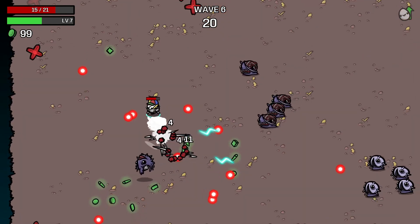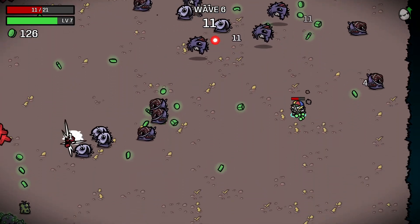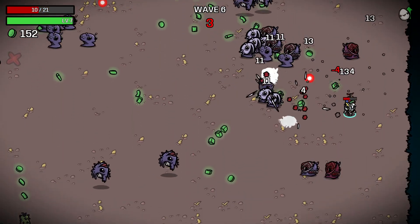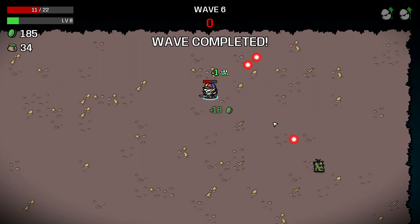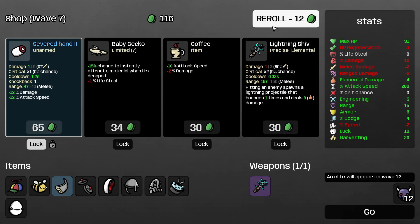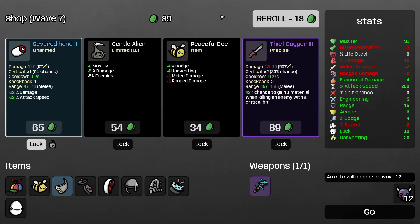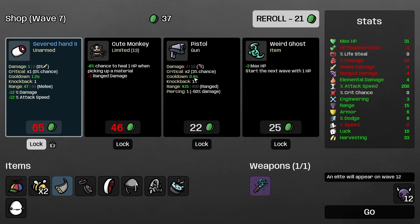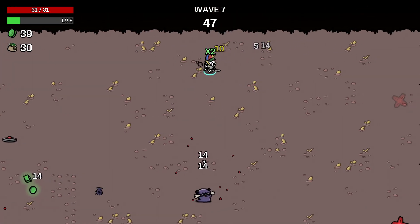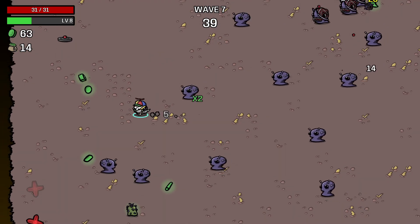Maybe if we can increase range enough, the severed hand could hit 4-1 on enemies. You need quite a bit of damage to kill an enemy with the severed hand — or quite a bit of attack speed, quite a bit of range. You need quite a bit of everything. 9 max HP — good enough. 10 harvesting is huge, I'm buying this. Severed hand still locked and loaded. Wave 7 is a happy time. Wave 10 is when we make our glorious transition, ladies and gentlemen.